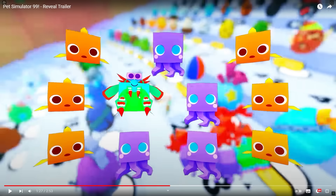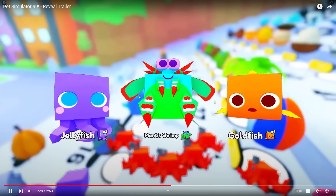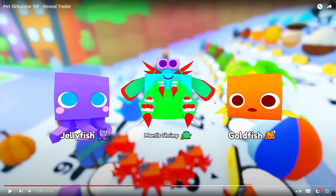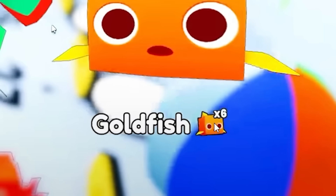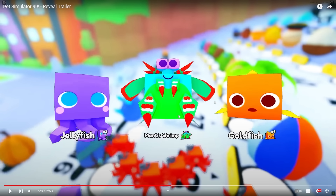It's called a mantis shrimp — that looks like a legendary or something. When you hatch a lot of pets, instead of filling up your screen annoyingly, it just says you've got four jellyfish and six goldfish. So it's much easier to focus on when you hatch a ton of pets at once. Brilliant.